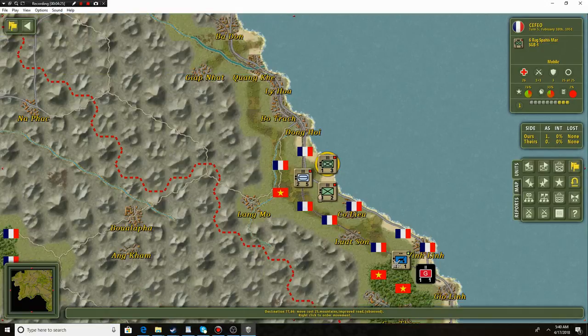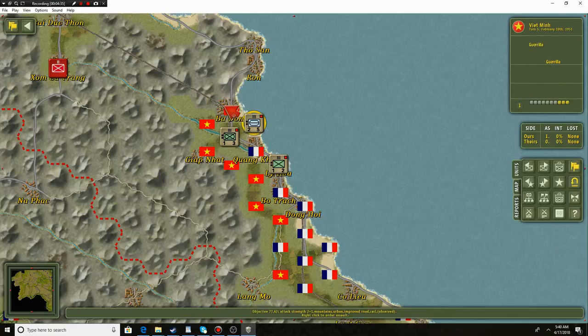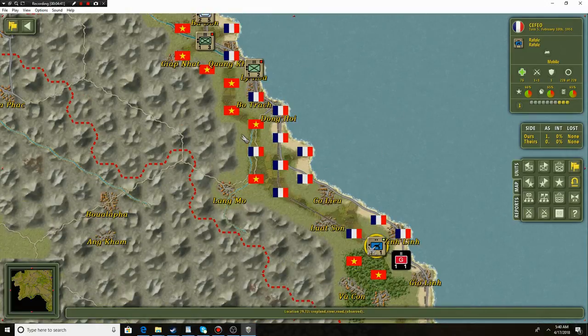We're going to keep moving north with these guys. Nothing better than a nice clear road — we're also making sure that the coastal areas do not have enemies. Quite often they have small groups of enemies, like garrison units that we just destroyed. So we do have to worry about that.